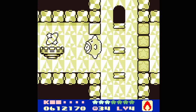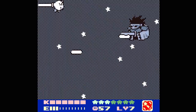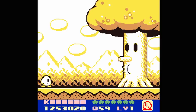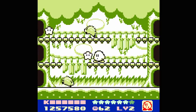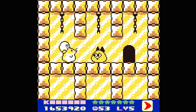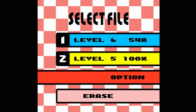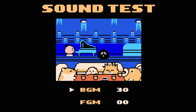Wrapping things up, collecting the rainbow drop and beating Dark Matter will not reward 100% on a player's save file. To complete this game properly, the player will need to revisit the first six boss doors and play a star collecting mini-game. These are tough, and one mistake will automatically fail the player. But beating each, along with finding a random female character, will complete the quest, unlocking a boss rush, bonus rush, and a sound test. Not a bad reward for going the extra mile.